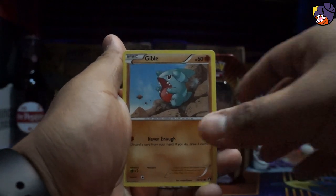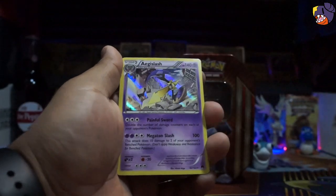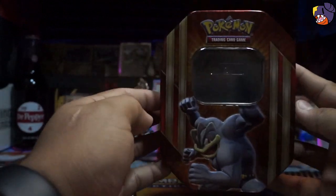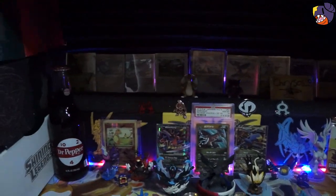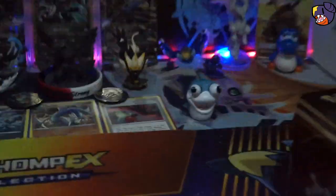Here we go — we got a little Gible, very cute. A Puzzle of Time, a reverse rare Zapdos, and an Aegislash holo. And the Machamp EX that came in the tin. Aside from that, we got this decent-looking tin — very neat, we got Gyarados and Mewtwo on it. I got a Charmander right there from Charmander 99 OG, a Double Secret Red, Garchomp, that awesome pack, Gambit.